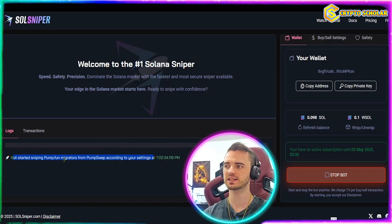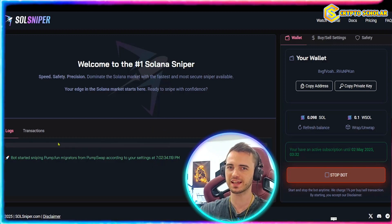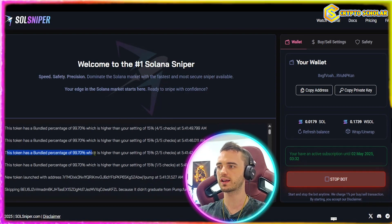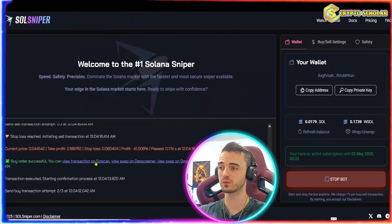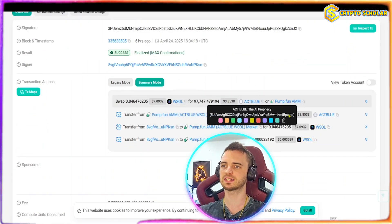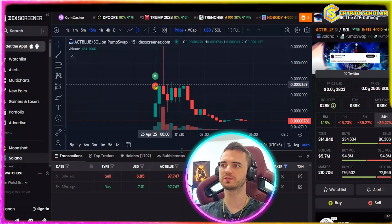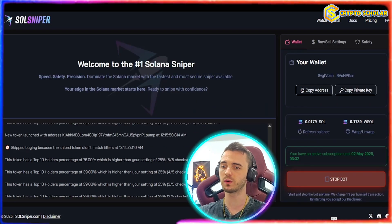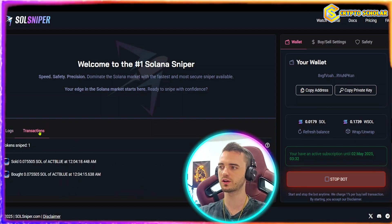As you can see on the left-hand side, it has begun the sniping process. We're just going to let this run for a minute and hopefully it gets us into a trade. On the left-hand side you can see the logs and transactions area, and as you can see it is currently working — filtering out the good tokens from the bad tokens. And yes, it has already actually bought one. We can go check that on Solscan, the block explorer, and see that we did actually buy some of this token for a few bucks. We can also go on DexScreener to check out the token we've bought — here we can see where we've bought and where we've sold all in the same candle. That is a classic snipe.